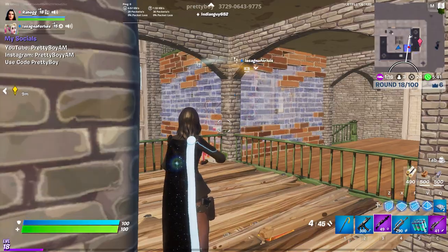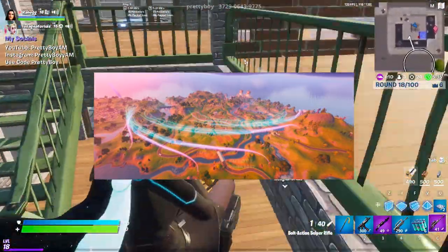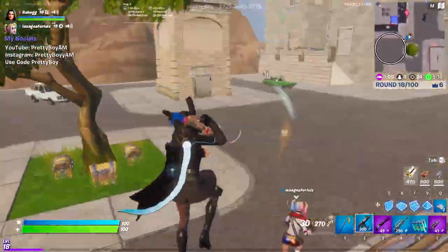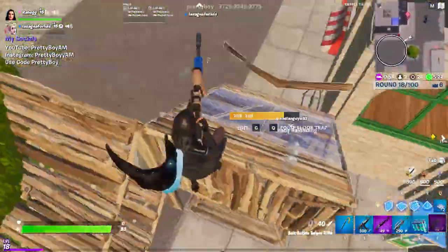The next leak we have is the new stage of the beacons. There's a ton of beacons around the map and they have this sort of space-like substance coming out of them. We don't really know what they're going to be doing in relation to the season later on, but we do know that there is a new stage of them and that they've been more active lately.